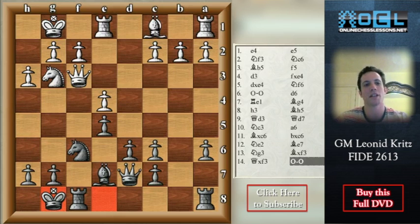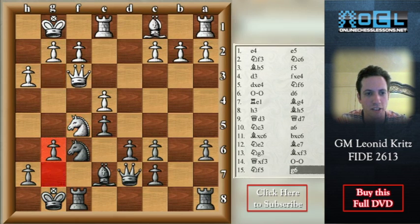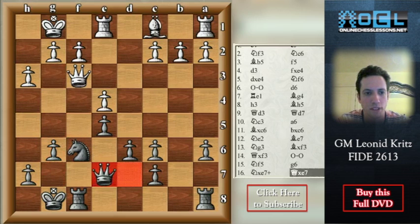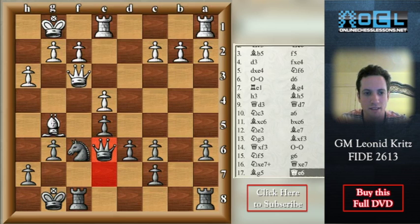The point here: if the pawn were on f7 instead of e5, then obviously white's position would be better. But because of the open f-file, black always has counter chances on the kingside. Nf5, for example, is not dangerous at all because black can simply play g6. Nxe7 Qxe7 is not a problem because after Bg5, Qe6 — there is no threat. The knight can go to d7 in the next move, or to h5 and then f4.